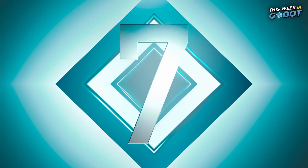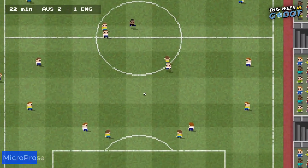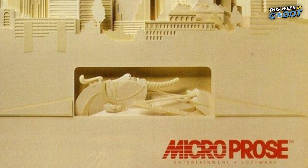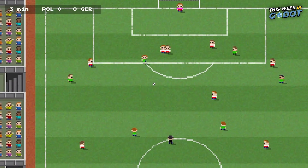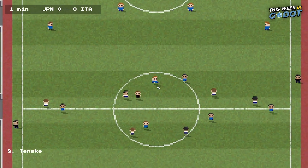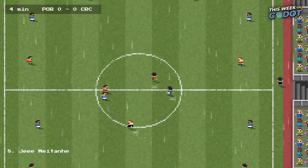Number 7: Get ready for some sport game nostalgia with Tiny Football, brought to you by Microprose — yeah, that Microprose. You know they're going to get that classic gaming feel just right. Tiny Football is a classic top-down football game that focuses heavily on gameplay and showcasing strategy on the pitch.